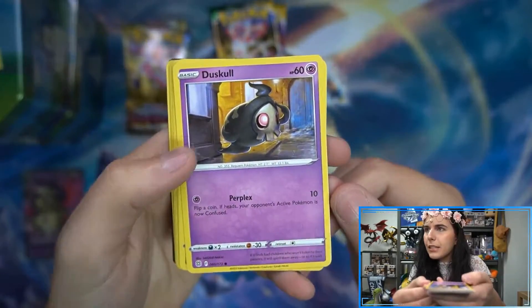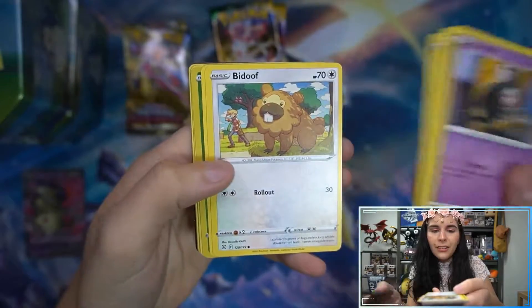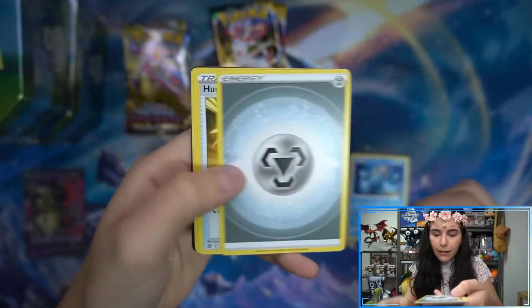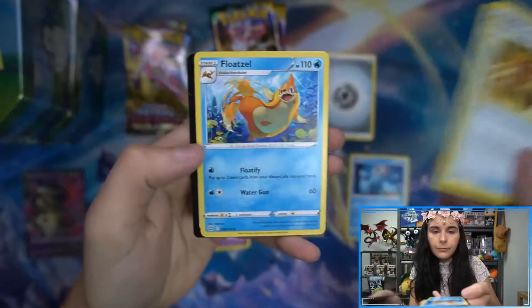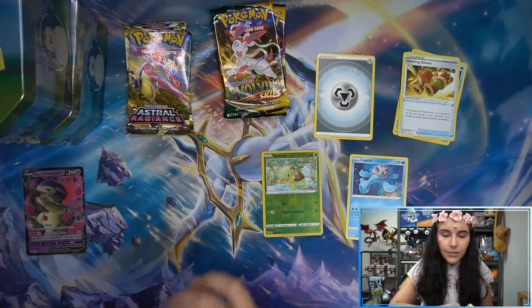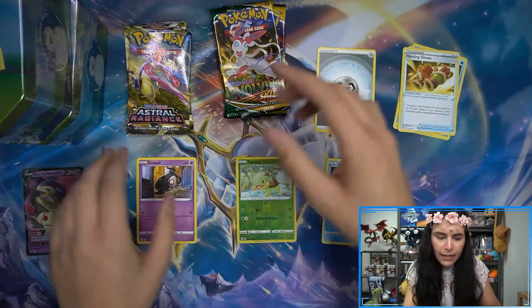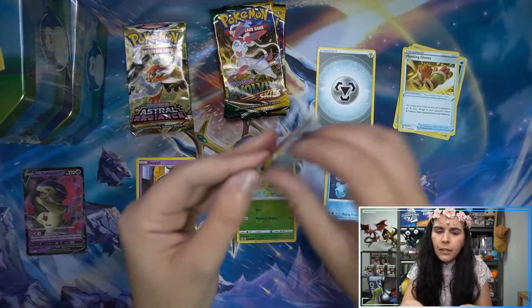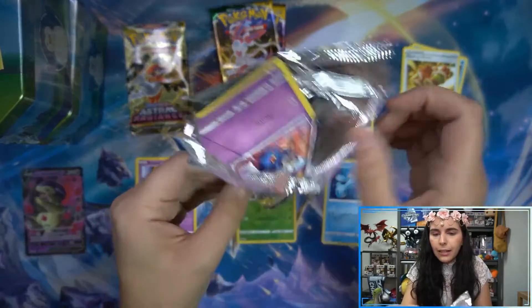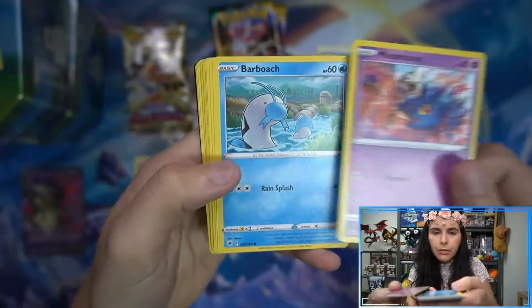Let's see. Here in Astral Radiance, the Shinx is adorable. Love that Bidoof. Turtwig Reverse. And Lapras Regular Rare. Congratulations to whoever is able to get these codes — these codes give you one pack of the corresponding set in Pokemon Trading Card Game Live, the online game. You open a pack in person, you need to open a pack online as well. One time use per code, so only one person able to snag that.